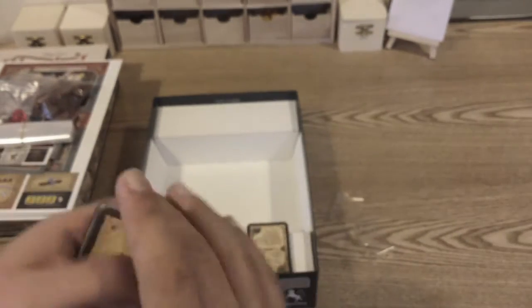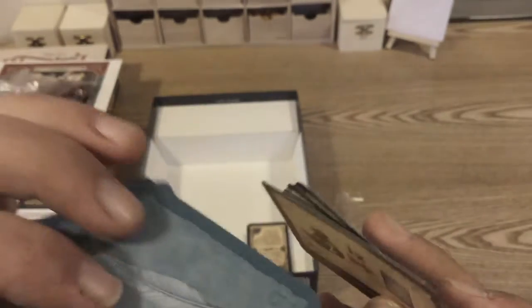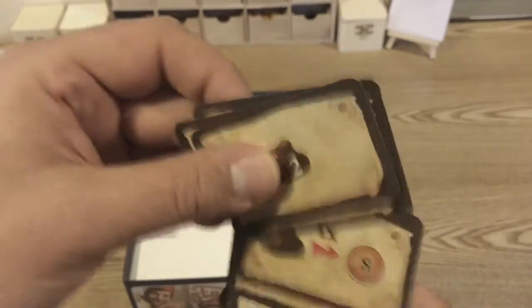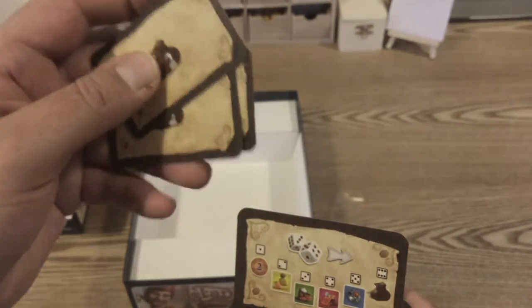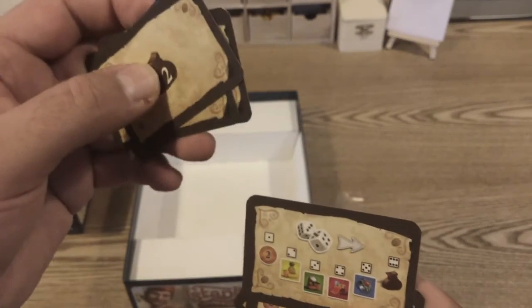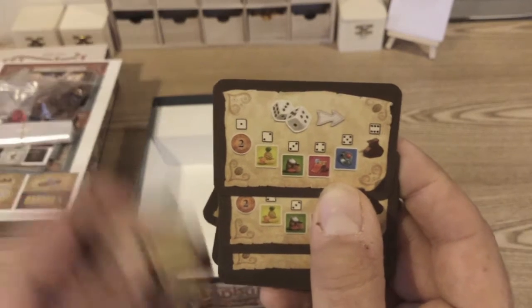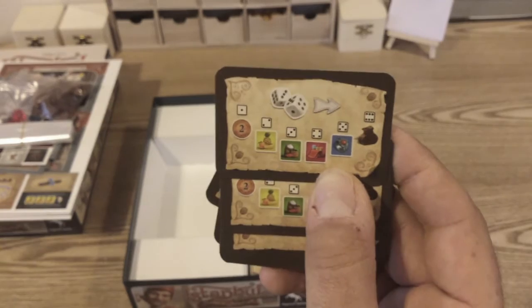Then we've got new favor cards relating to coffee. And there's a tile that looks like some sort of casino tile, reminiscent of the ones in Stone Age where you roll the dice and get what you roll.